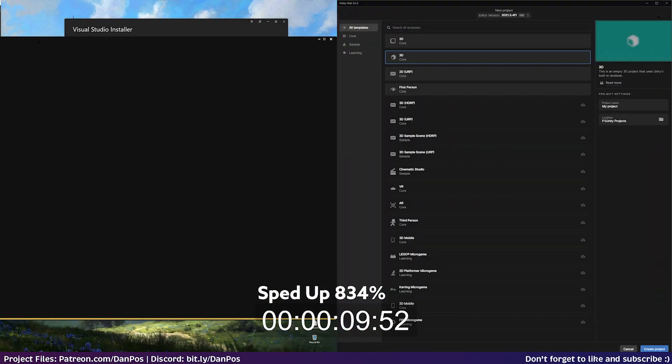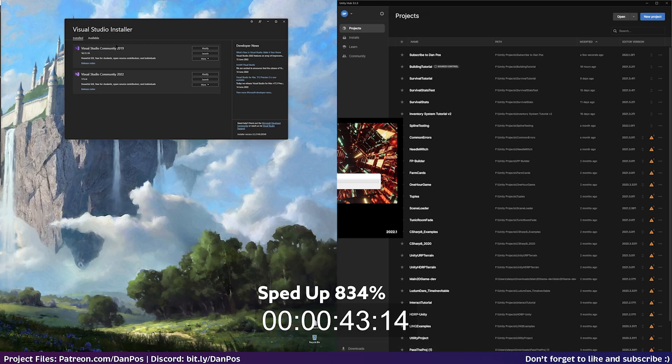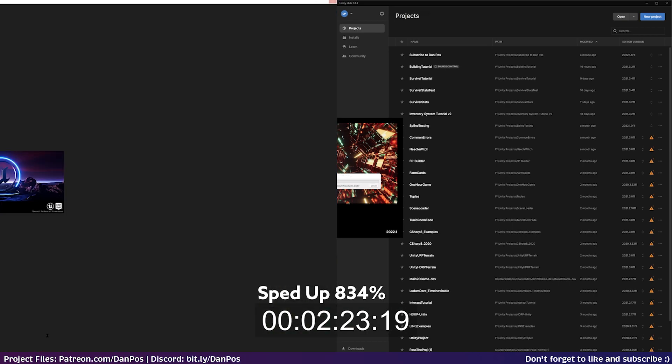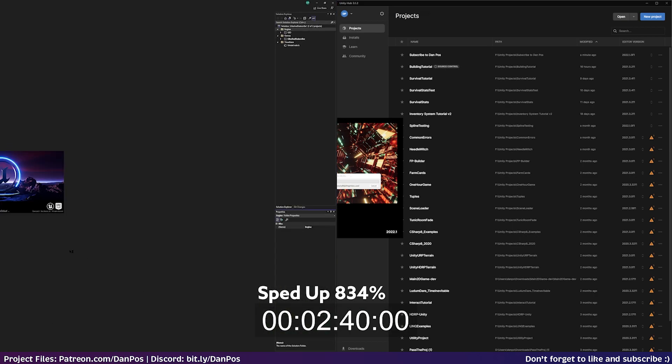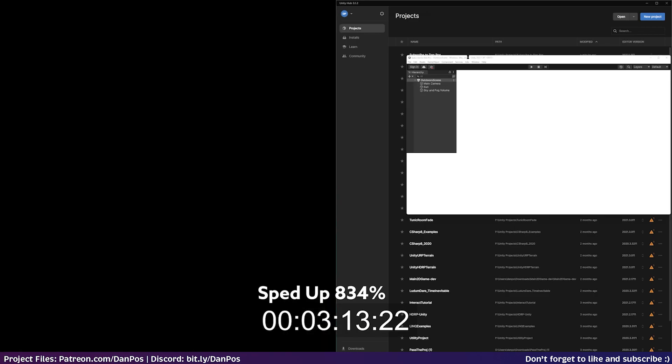Throughout the video, Unreal Engine 5 will be on the left-hand side of the screen and Unity always on the right, so you know which one you're looking at. Some footage has been sped up, but there's a timer included so you can see how long things actually took. For starting a new project, I used a blank HDRP project in Unity to get as close to the Unreal graphics experience as possible, though Unreal is undoubtedly much nicer to look at out of the box.